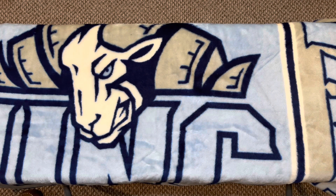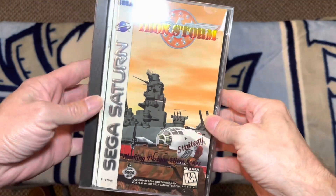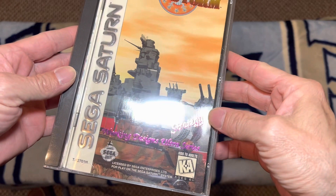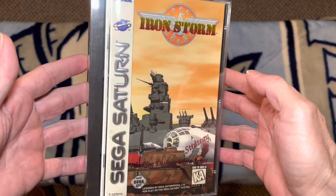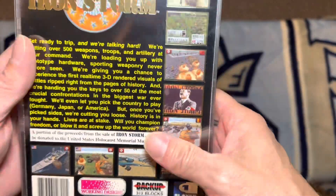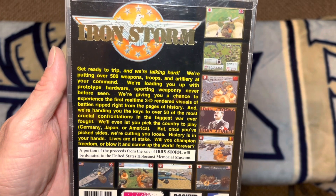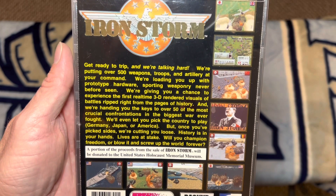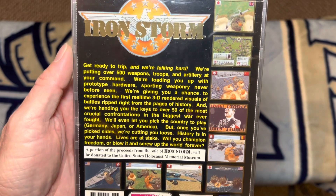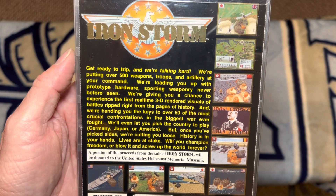I'm going to cover these in no specific order. The first one is for the RPG fans, and that is Iron Storm. This is a Working Designs title and it is a strategy RPG — absolutely fantastic cover art. It's a real-time strategy where you are reenacting the battles of World War II. You can either decide to make the war go the way it did in real life, or you can choose to be the Nazis and take over the war. All of these battles are based off accurate historic battles from the war.